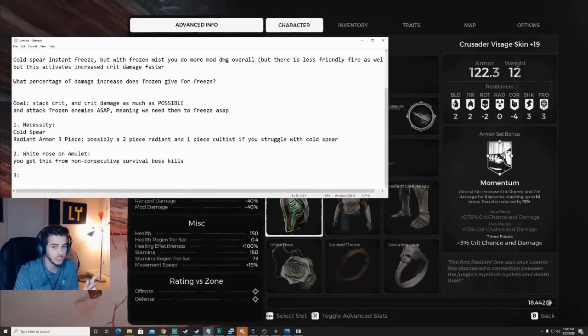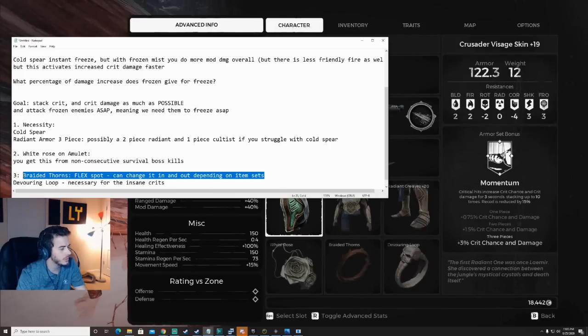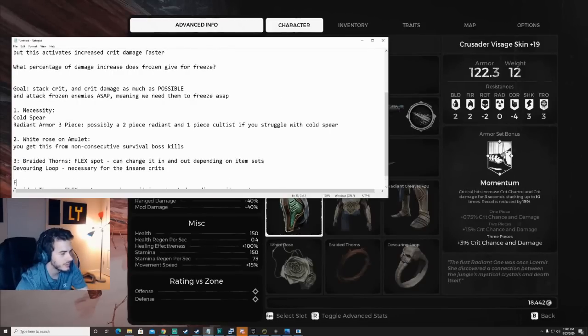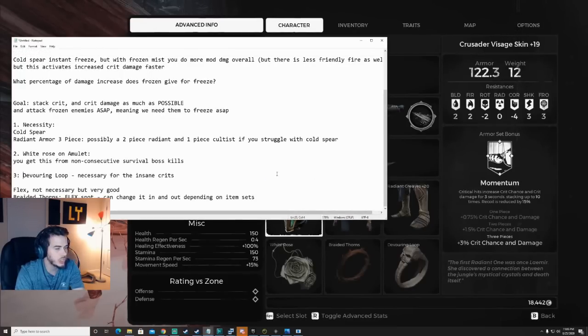I'm gonna put in some clips and stuff. Then we're gonna take Braided Thorns — this is a flex spot, can change it in and out depending on item sets. I have some rings I still need to work on, so I might change it. Devouring Loop — necessary for the insane crits. You will get some insane crits with that. I think all of these are necessary. Braided Thorns we'll say is flex — not necessary, but very good. And that's what we're gonna rock with.